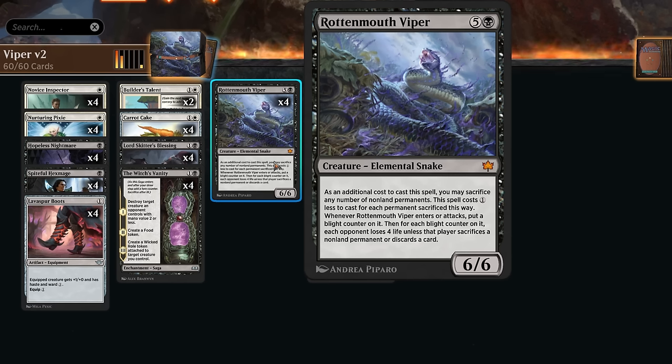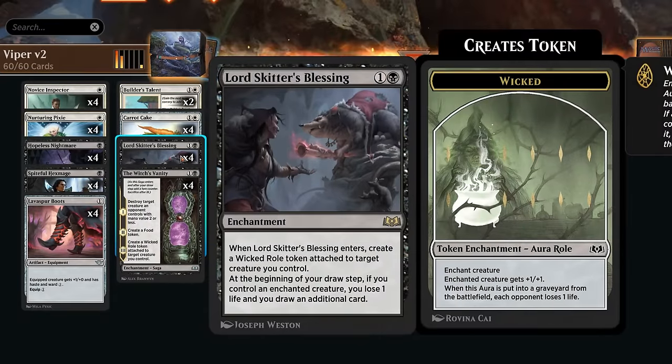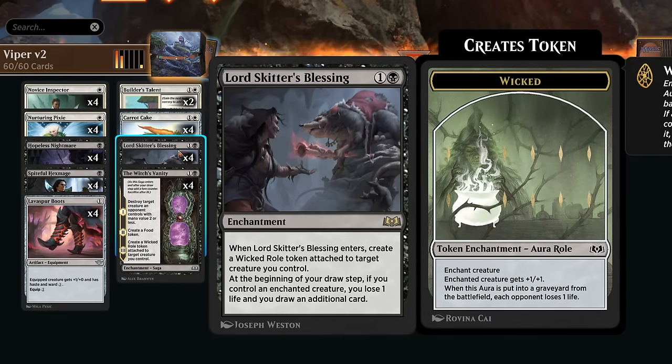We're not guaranteed to have Viper in every opening hand, which is why we need some card draw. That's where Lord Skater's Blessing and the Roll tokens come in handy. When Lord Skater's Blessing enters, we can immediately enchant a creature with a Wicked Roll, which is also a permanent we can sacrifice to the Viper's ability. As long as we control an enchanted creature at the beginning of our draw step, we lose one life and draw an additional card.